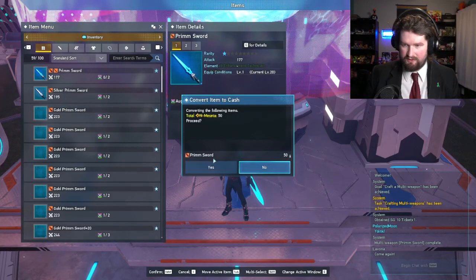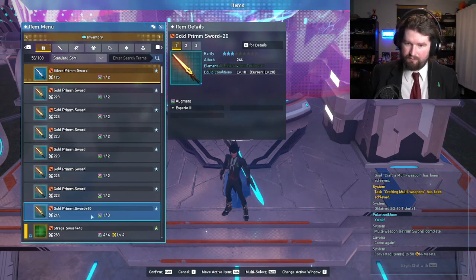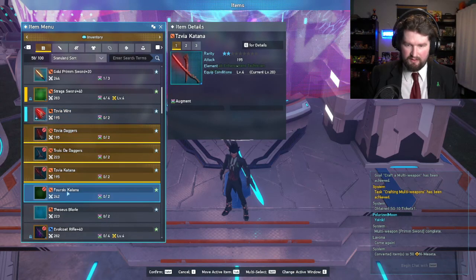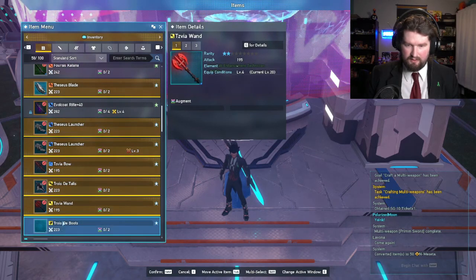I'm just gonna convert to cash, cause I don't care. Primsword - gold primsword plus 20. Holy crap. I must have got that from the thing. Oh, I gotta keep the katanas. I can sell those cause I don't particularly need them.